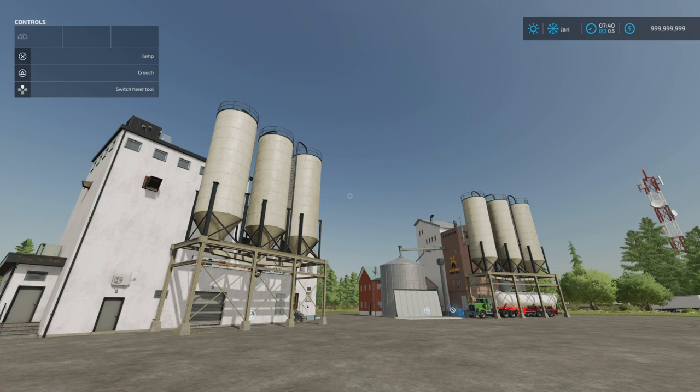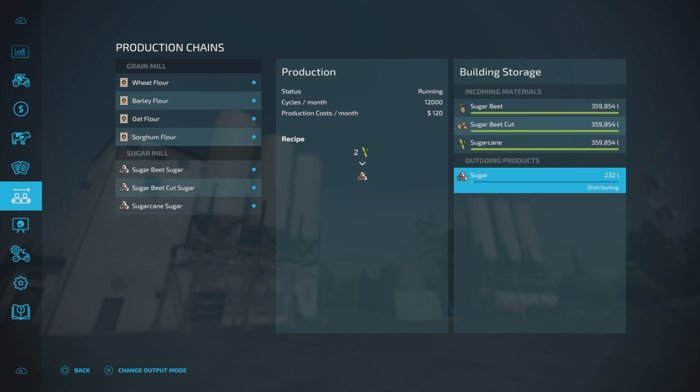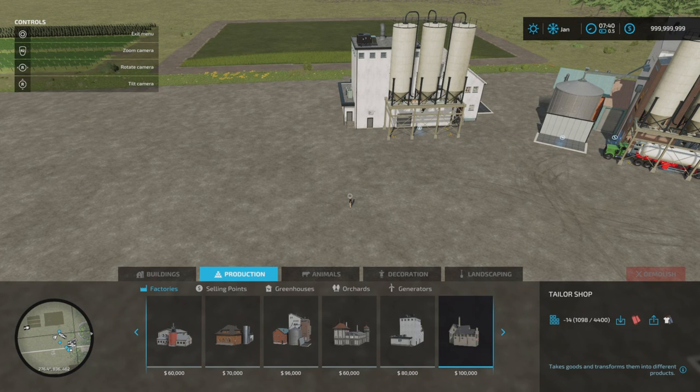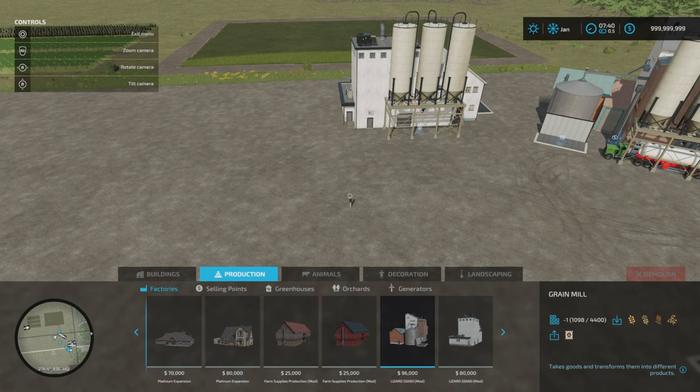If you've got a lot of pallets on the map or you're fed up with doing pallets, you can still set these to distribute. You can choose storing, selling, or distribution — so you can still send your sugar and flour wherever you want. When it's set to storing you just don't get any pallets, which is quite handy. Under Build Mode, under Productions, right at the end on Factories — that's where you'll find them: 96,000 and 80,000, with slot counts coming down to one on both.